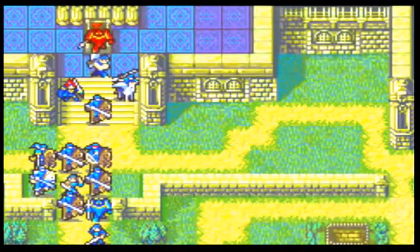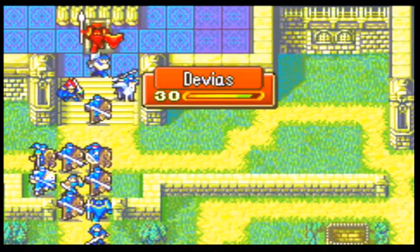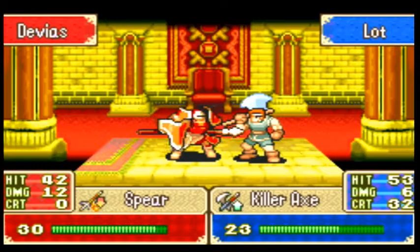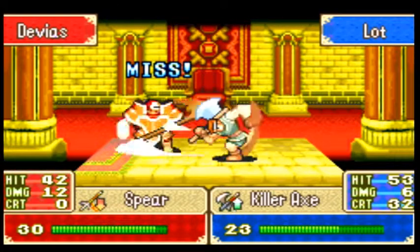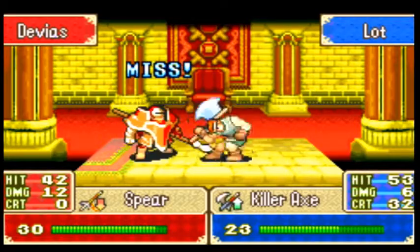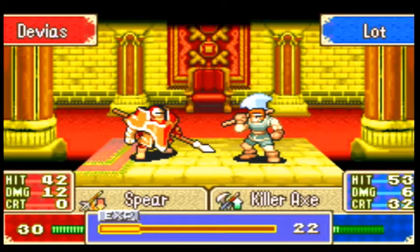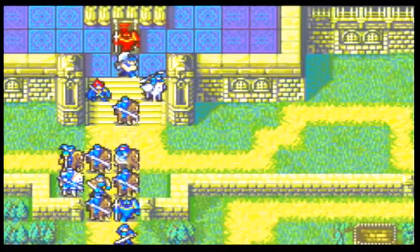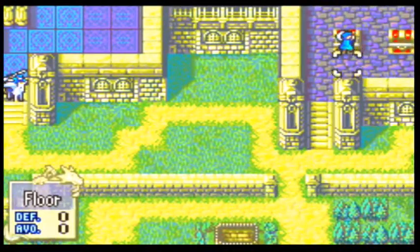Either way, Lot can take two hits from him before it's sketchy. He's healing now. 'Hello, I'm Hacker — get stabbed in the tummy.' One of my favorite crit animations. Come on, Lot! You keep missing, sucker — he hit with 42 and we missed two with 53. All right, let's open this chest and then we'll call it an episode and kill the boss next one.